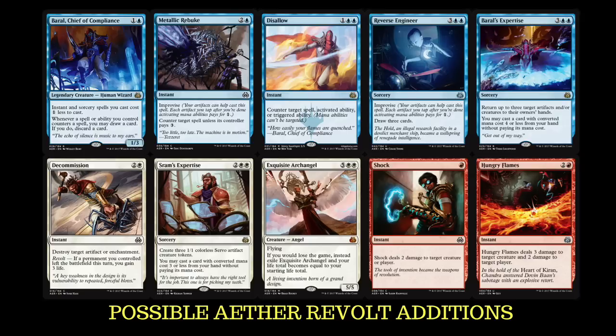Exquisite Archangel — I really like this. Maybe bringing it in as a one-of creature. It does cost seven as a 5/5 flyer: if you would lose the game, instead exile it and your life total goes back to 20. It's probably not as good as Platinum Angel, but Exquisite Archangel is definitely worth thinking about.